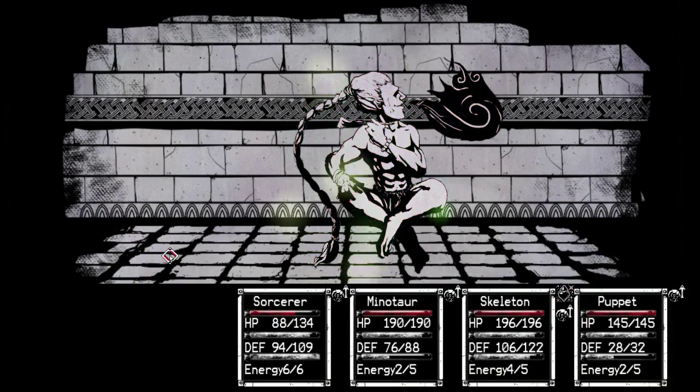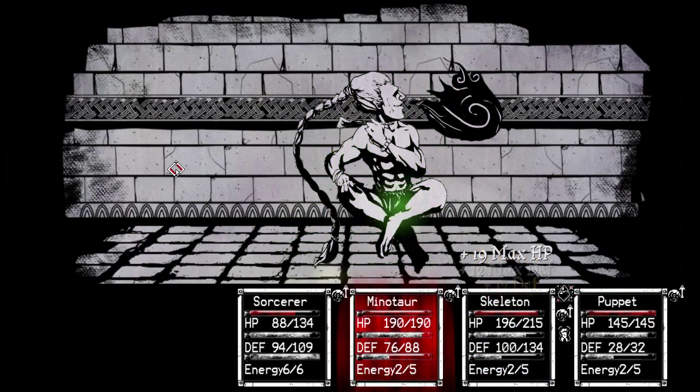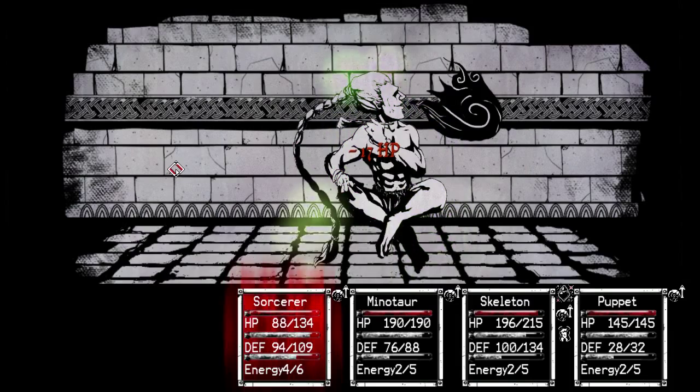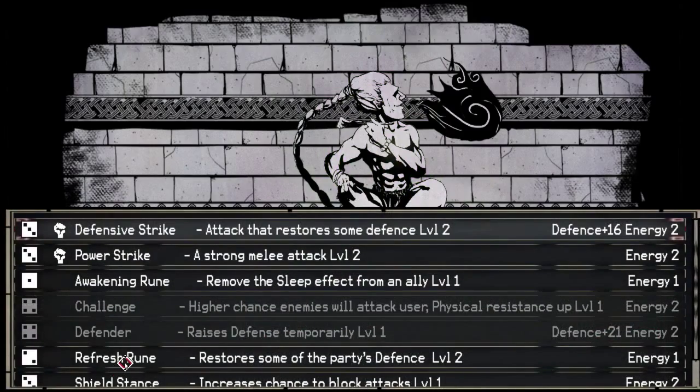Drop a black bolt on him and see what happens. I can tell this is going to be a very slow, annoying battle, so I'm not going to make you guys sit through this. It's not that interesting if he evades everything except maybe the one magic attack. This is ridiculous. I'll be right back.